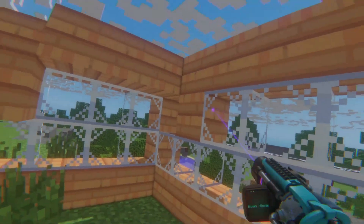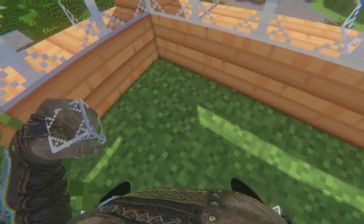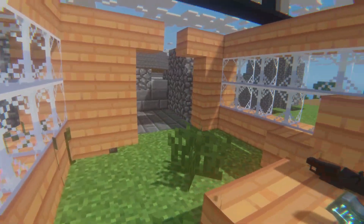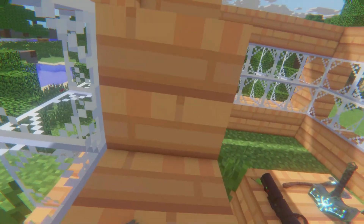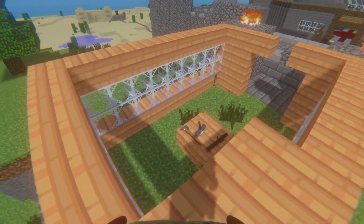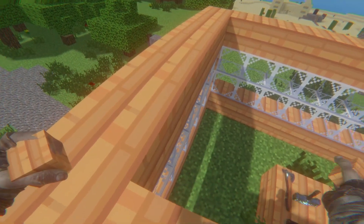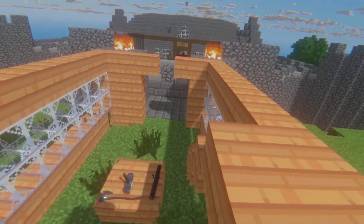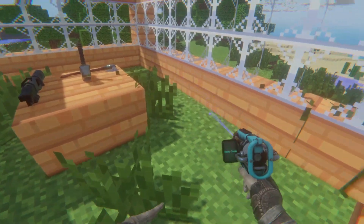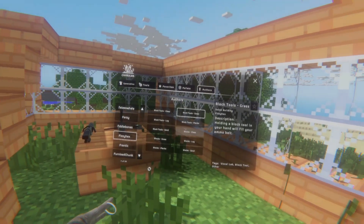It is truly one of the most satisfying things you can do - just pick one out, go ahead, boop, and boop. Look at that! They're fully in the environment. You can hop up the stairs and everything. There are only four types so far, unfortunately: glass, grass, and sand. You can hear the grass block sound when walking on it, which is pretty cool.